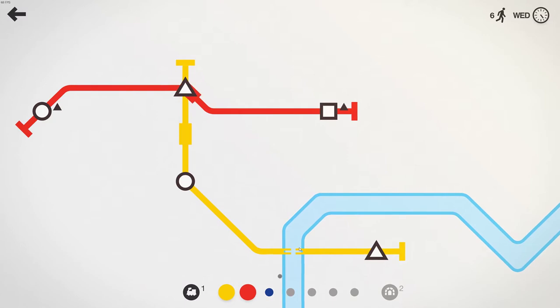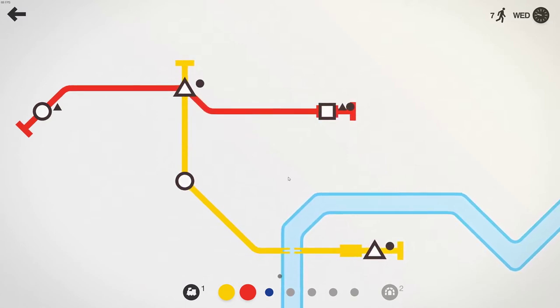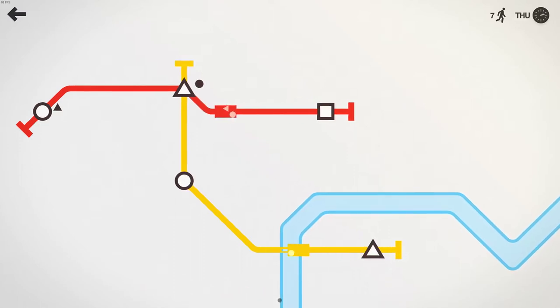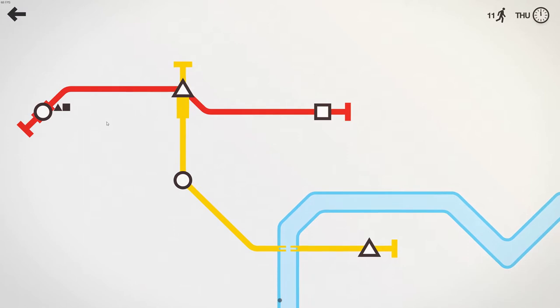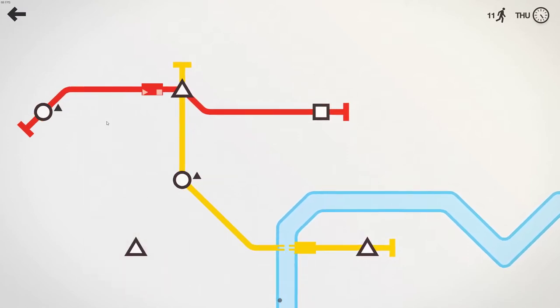We actually do have a limited amount of tunnels. We did have to build a tunnel to do this. We're crossing a bridge here. We are getting a passenger count — these are the amount of citizens that have successfully been delivered. It looks like we've got some circles getting dropped off, picking up a triangle and a square. Things are doing just fine.